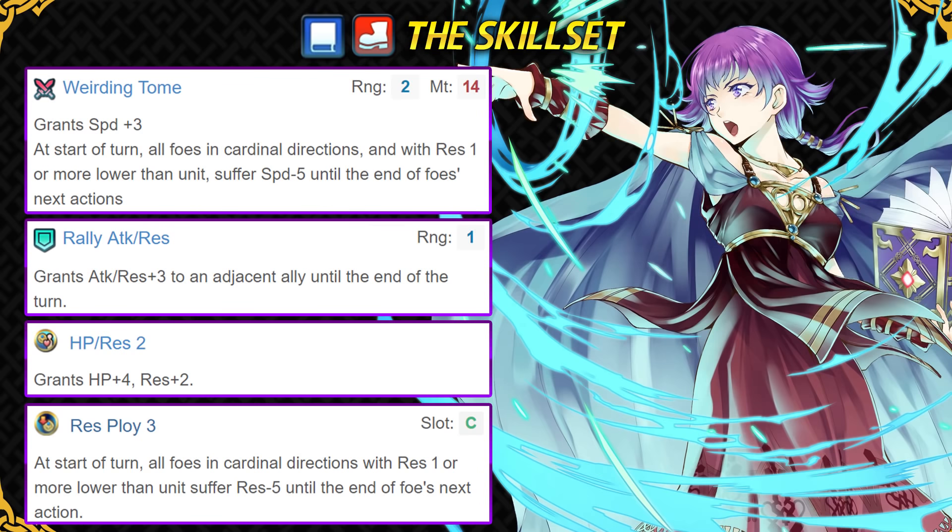Due to her inbuilt Speed Ploy, I think that a plus speed boon is better for her compared to plus attack boon. Her assist skill is Rally Attack and Res, which is always good for more arena points, as it is a version 2 rally skill and has got more SP cost. Her slot A skill is HP Res Too, which is not really a very good option for an offensive unit like her, and something like Fury is just much better. This skill can be used for budget sets, as it does improve her low HP stats.